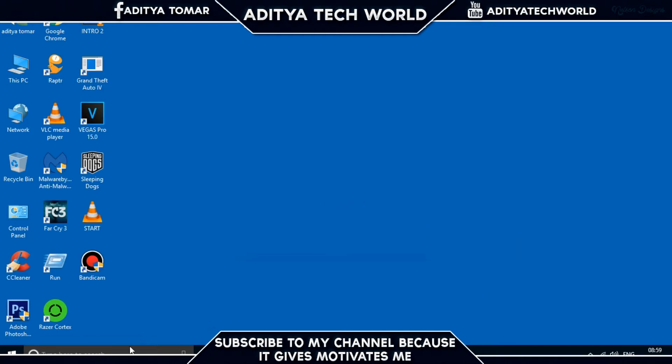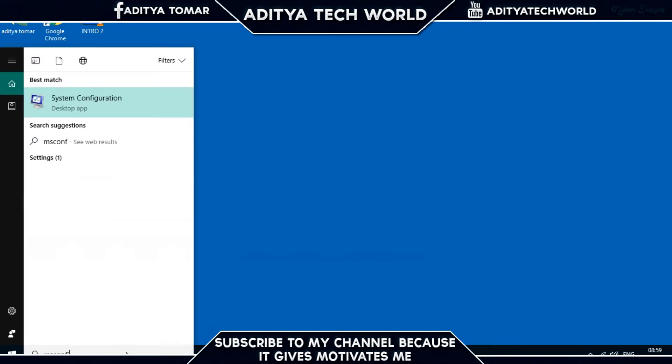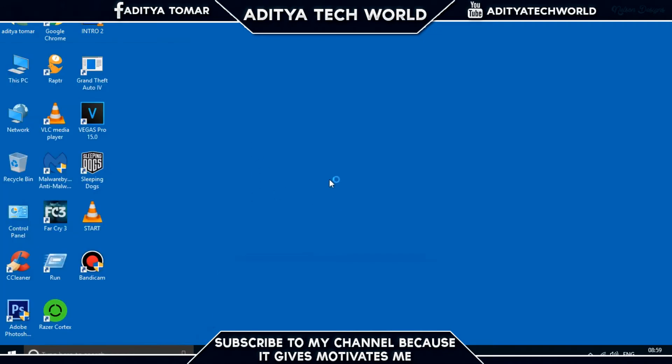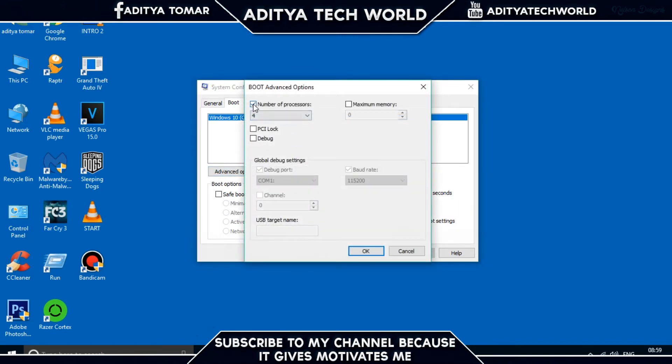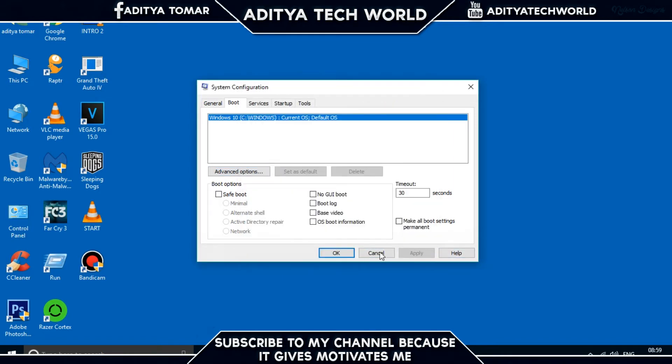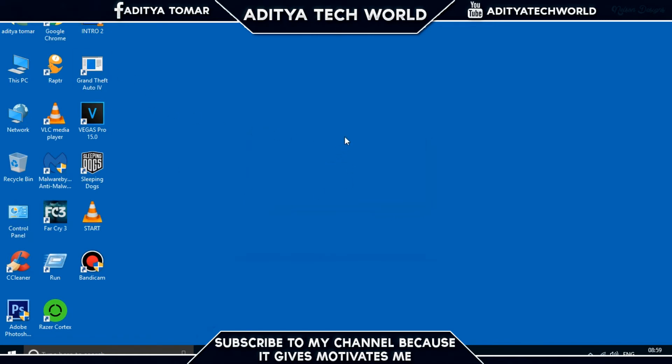Step 8: Go to the Start menu and search for msconfig. Open it and go to the Boot tab, then click Advanced Options. You'll see an option for Number of Processors — click on that and select the maximum number your computer has. I have four, so I select four. Click OK, then Apply, then OK. It will prompt a restart — restart your PC for the changes to take effect.